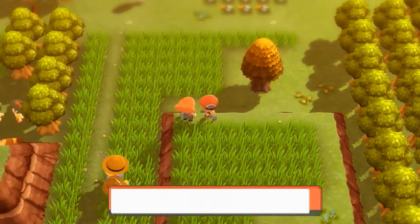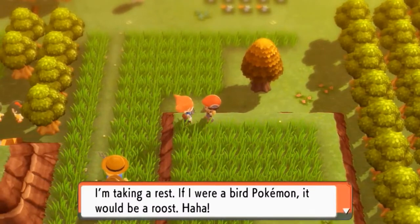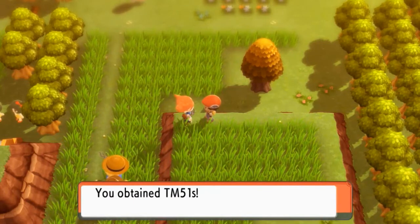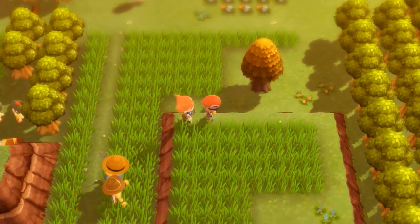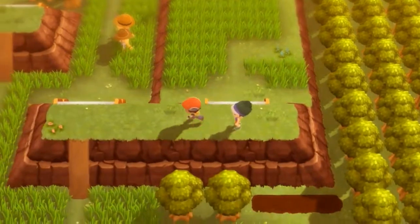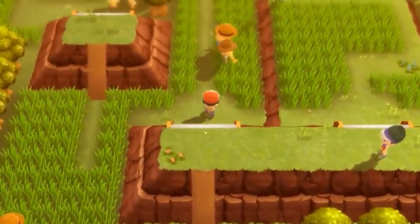They probably should have put the Great Balls and Ultra Balls a little earlier. We got ourselves TM51, and that is Roost — which can actually restore HP for your flying-type Pokemon. All right, we have another double battle right here.